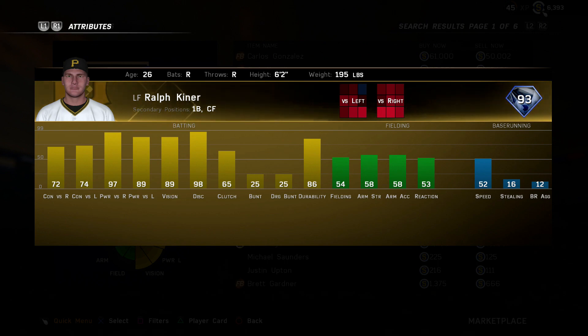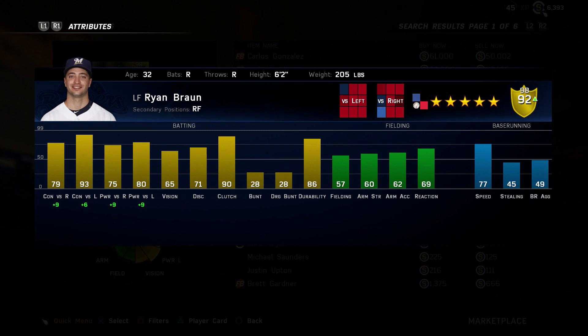Another honorable mention is going to be the live series Ryan Braun. Similar to Ralph Kiner, he can just really hit. He hits lefties really well and with inside edge it makes him pretty dang godly. The fielding is bad, but Ryan Braun does have pretty underrated speed that a lot of people sleep on. He gets an honorable mention basically because of his hitting.